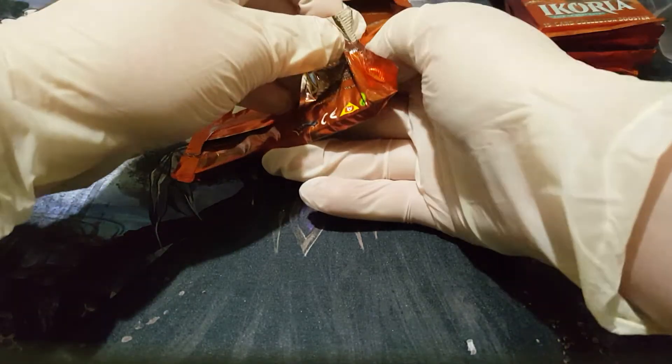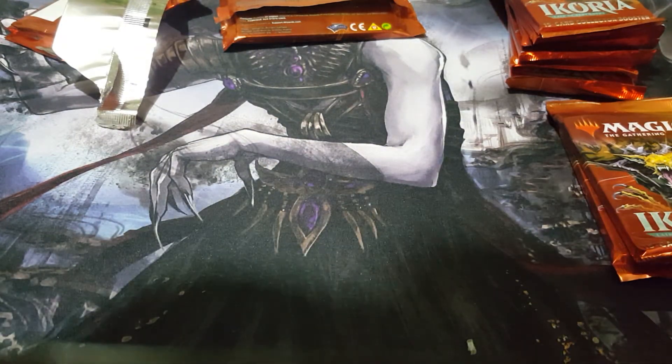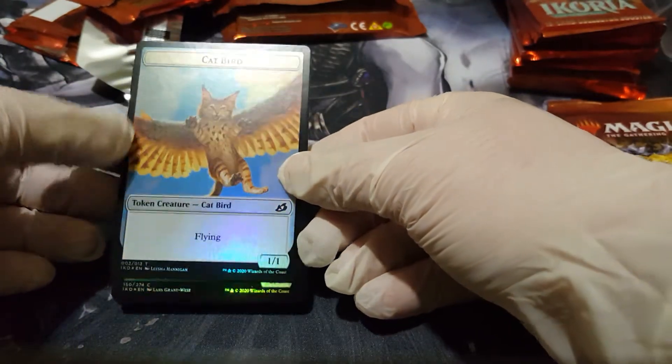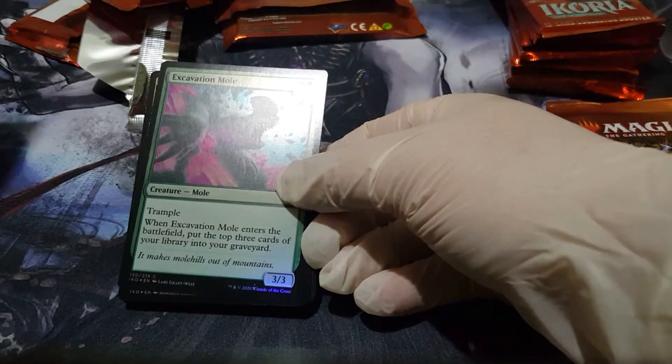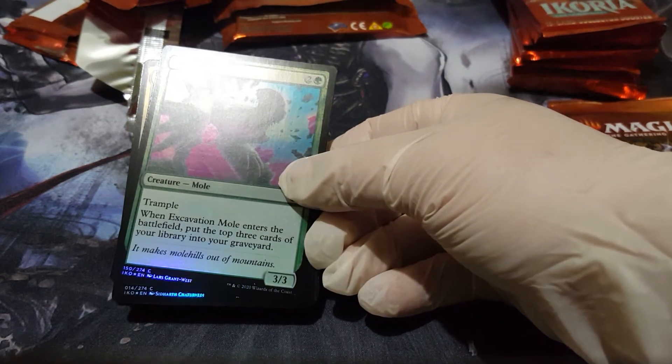So we got the meme card. I'm just going a little slow because I really enjoy this stuff. I hope you're enjoying all the cards too. We got a little foil token of a catbird. I'm just going to move the rest of my cards over here.